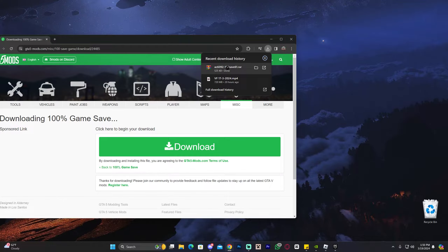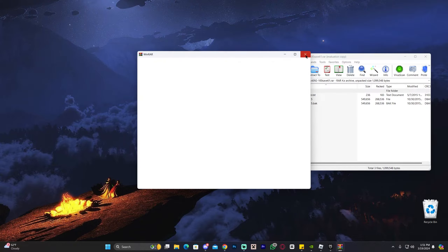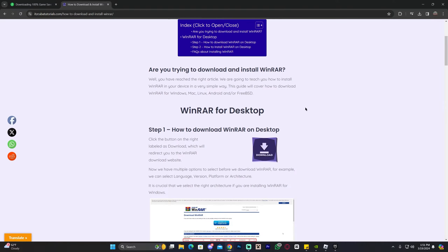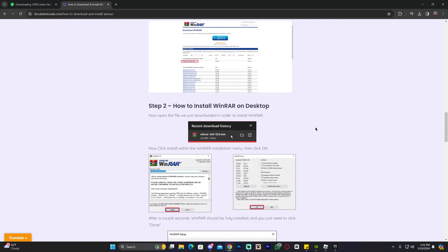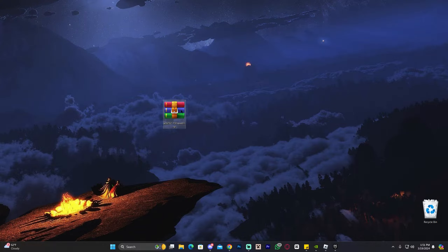Since this is a RAR file — essentially a zip file — you're going to need WinRAR or some type of software to unzip it and get the contents out. If you're on Windows 11, you won't have to install anything extra because it will let you open this file natively. But if you're on an older version of Windows, you might need WinRAR. I'll leave a guide in the description on how to download and install WinRAR.